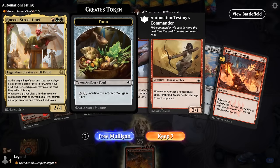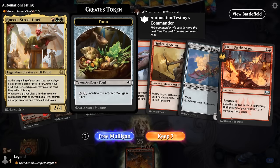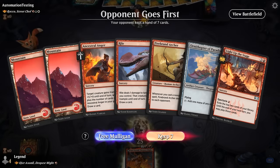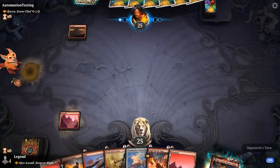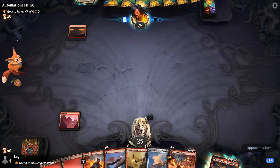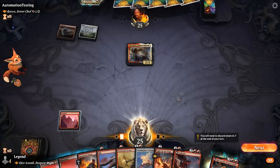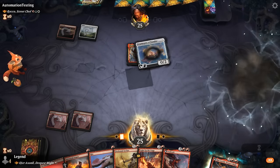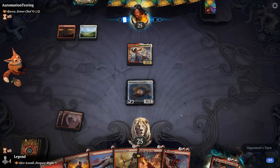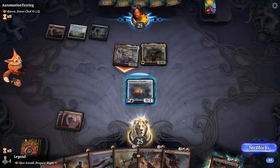On to the next one — on the draw facing Rocco, Street Chef. That can punish us for casting spells from exile with Light of the Stage, but this is still a very keepable hand. Ornithopter hopefully gives us some extra mana. Archer can help enable Light of the Stage. Ourobrask could go off — we've got lots of cheap cantrips so that might be feasible.